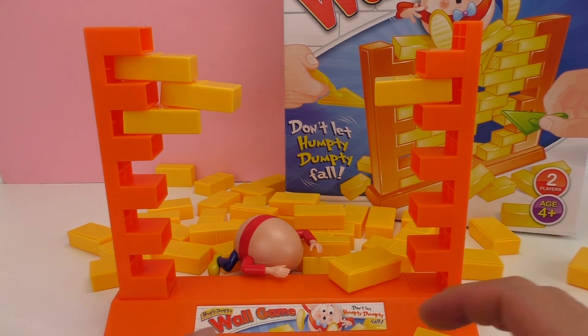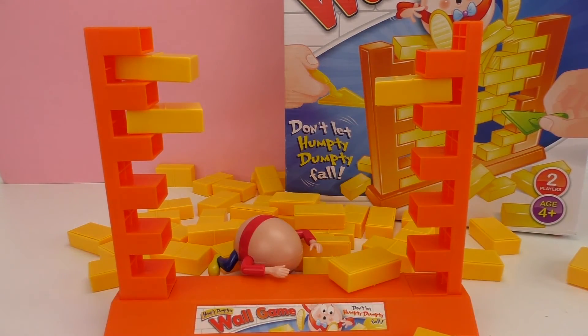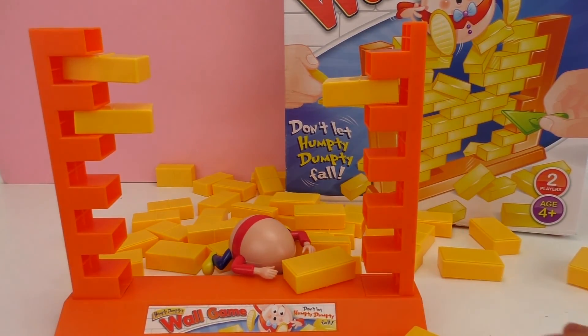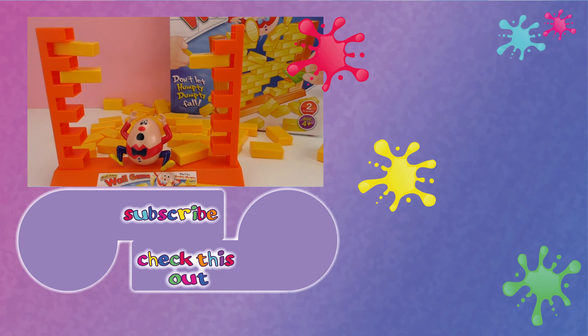Well, we lasted a while! This is a very exciting game. Of course it's way more fun if you play with two people, because you just take turns — that makes it way more exciting. I really like this Humpty Dumpty Wall Game. Humpty Dumpty is funny, so I give it a thumbs up! Let me know what you think in the comments below — write who you would like to play this with. I think with your siblings or with your friends this would be so much fun. Thank you for watching Play With Me Toys for Kids — subscribe to our channel and see you next time!